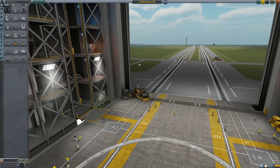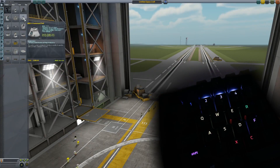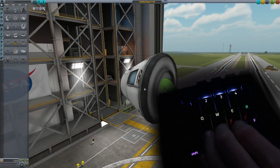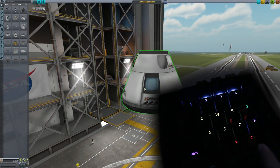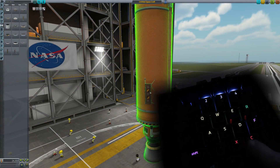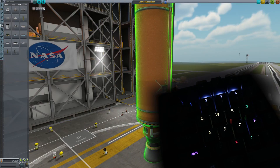If we go to the vehicle assembly building, you will see that only one part of the keyboard lights up. W, A, S, D for rotating parts, and keys like X and C for symmetry are red because they are toggled off. But if we toggle symmetry on, C will become green. Also keys like F and R for radial symmetry around the vessel or parts.